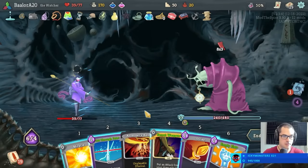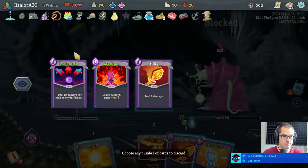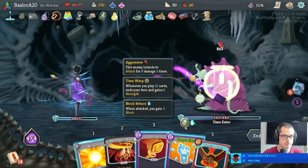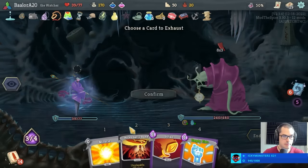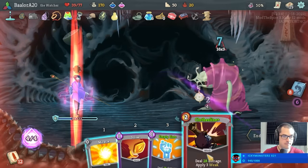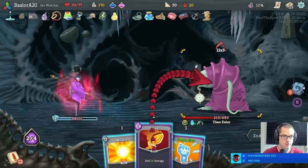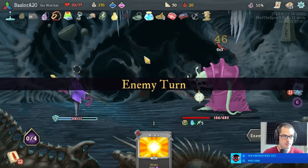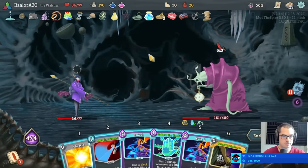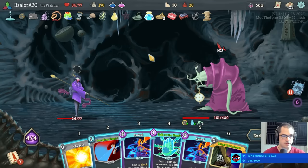I'm going to secret weapon to get talk to the hand in play. Not convinced that's the right move for this turn. That's better. Perfect. There we go. Three cards next turn. Sure. Swivel, swivel, talk to the hand. Seems fine. Take a little bit of damage, but that is a-okay.